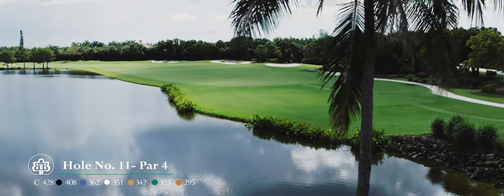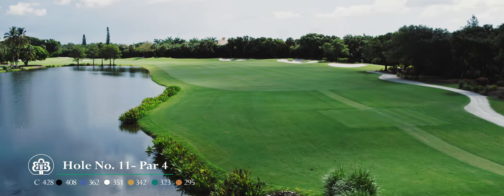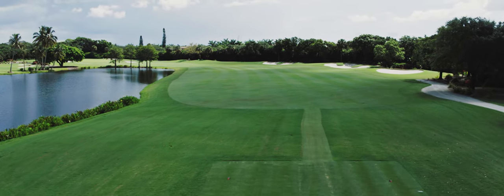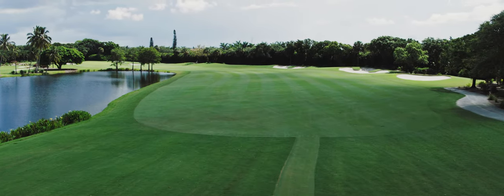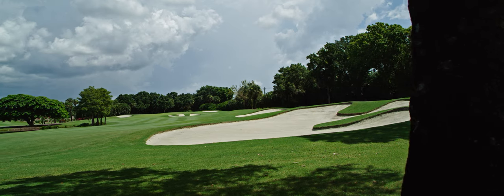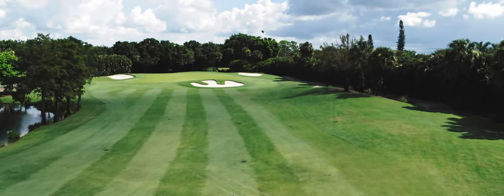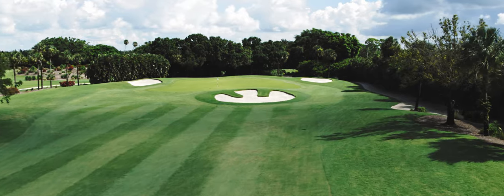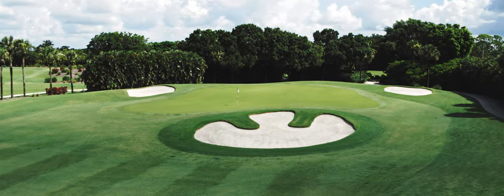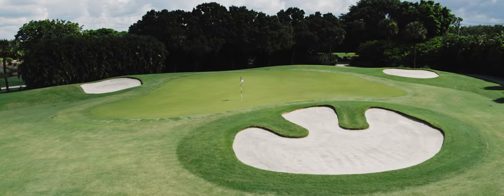Hole number 11 is the true essence of a risk-reward hole. A confident swing is a necessity when teeing off here. Players will need to choose how much of this dogleg left they are willing to cut off as they cross over this large body of water. The three fairway bunkers down the right side of the hole are good targets to aim at. After conquering the water, an approach shot to this well-bunkered green should be played short of the pin as the putting surface slopes severely from back to front. Going long of this green will lead to a very difficult up and down.